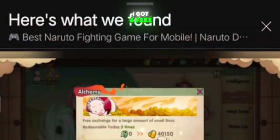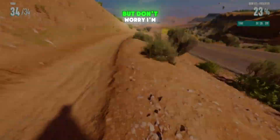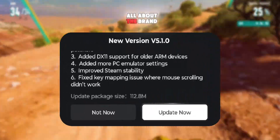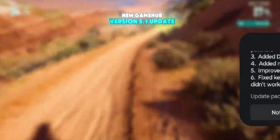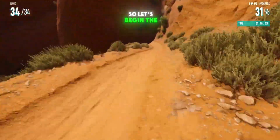Sorry for not uploading for a while. I got a fake strike on one of my official sponsor videos, so I had to pause for a bit. But don't worry, I'm back now with daily emulation videos, and this one is all about the brand new Gamehub version 5.1 update. Honestly, this is the best and most optimized update we've had so far, so let's begin the setup.